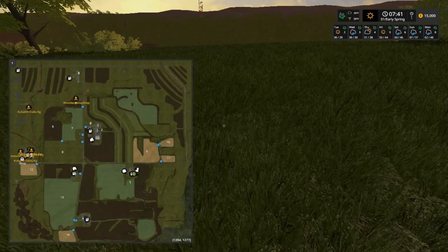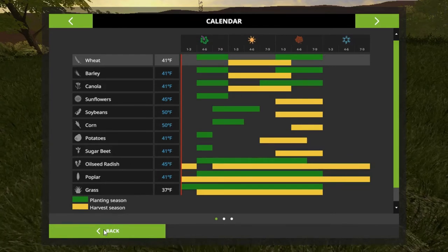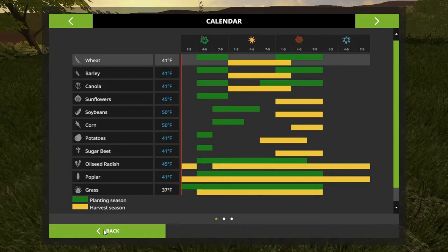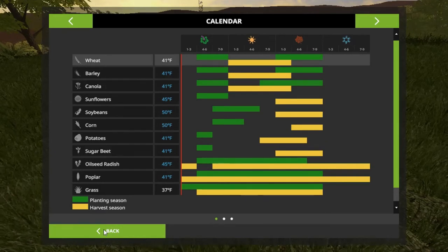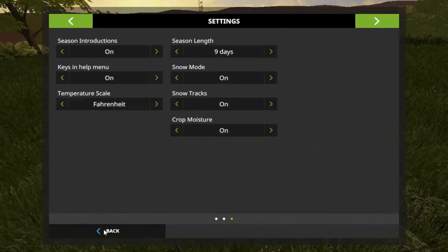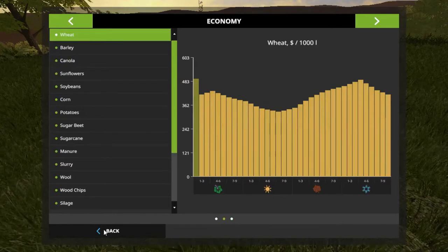Let me show you the seasons map real quick. As you can see, we can plant grass here any time from here on out. I think we better do that too, but we don't have a grass planter. Everything's on nine days of seasoning, we got Fahrenheit, and there's our sales.